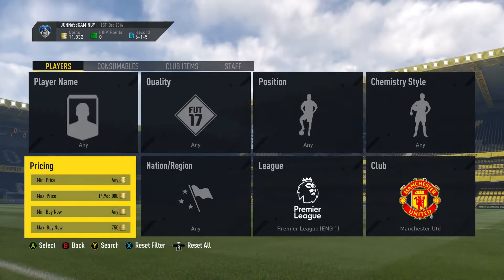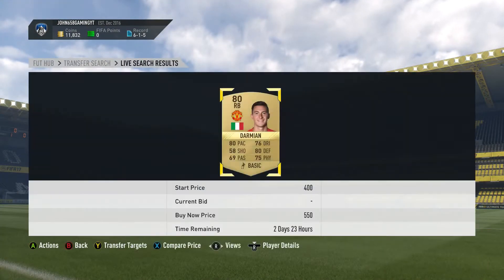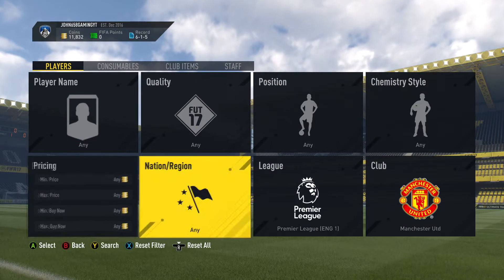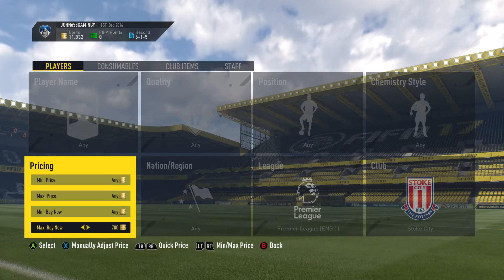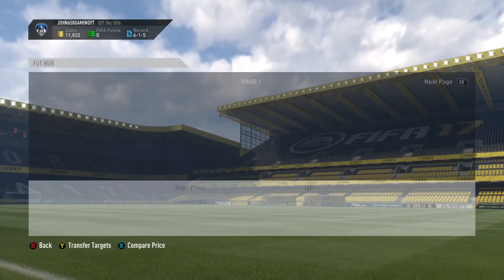Let's see if we can get all of these filters because it's like the whole team, so you should be able to find stuff pretty quickly. There we go — we missed out on a Darmian for 550; he goes for about 1.4k. Like I said, not wasting time, not going to bother showing you more than one live snipe if I miss it, because I want to move on and get this video done so you guys can use it to your advantage.